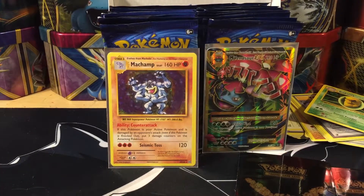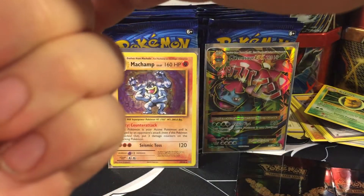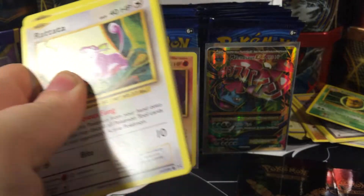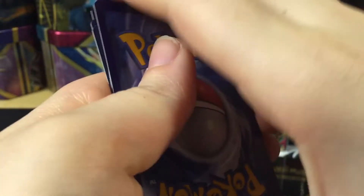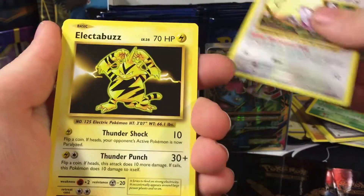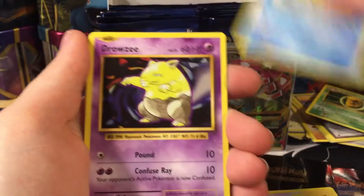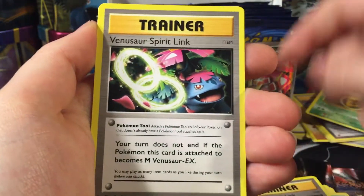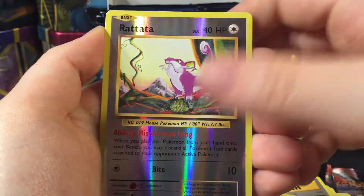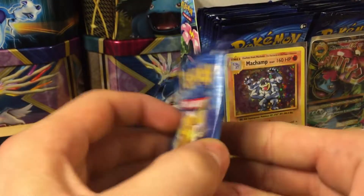We're down to our last three packs of the first of four videos. We have Rattata — however you want to say it, since there's so much debate — Electabuzz, Magikarp, Drowzee, Caterpie, Charizard Spirit Link, Metapod, Venusaur Spirit Link, reverse holo Rattata, and an Arcanine. Very very nice.